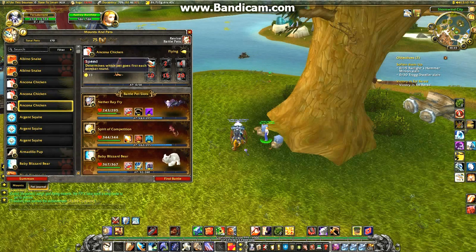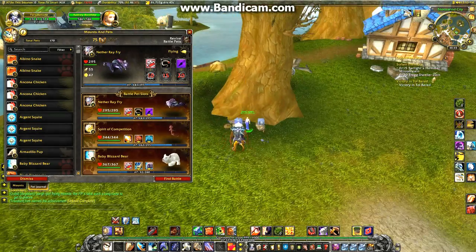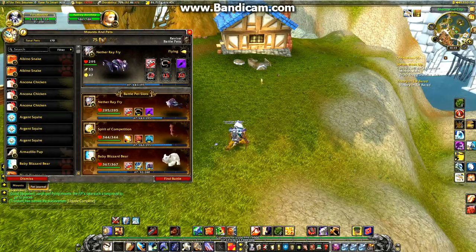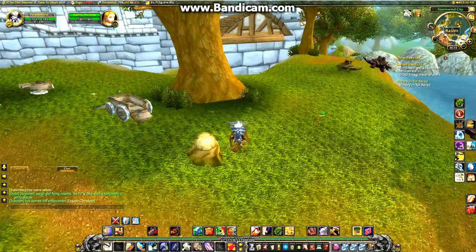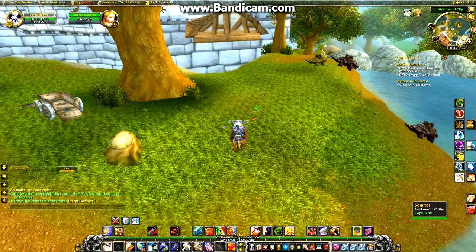This shows you your pet's stats, and this is your three active pets. This button at the top heals at the moment. On the map you can see these green marks — they show what's battleable and what's not.